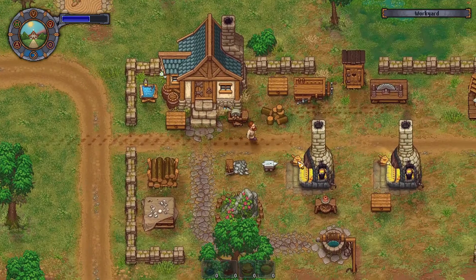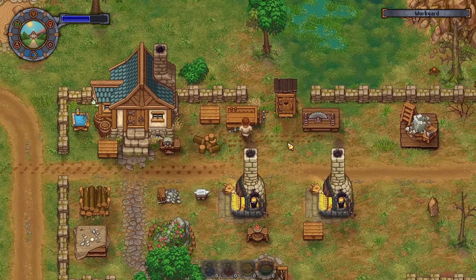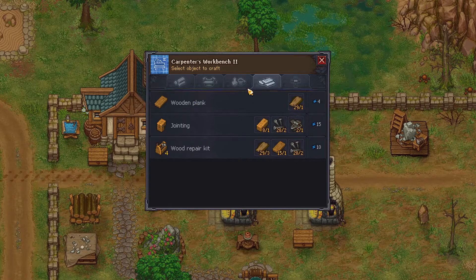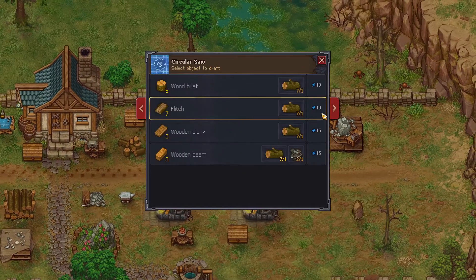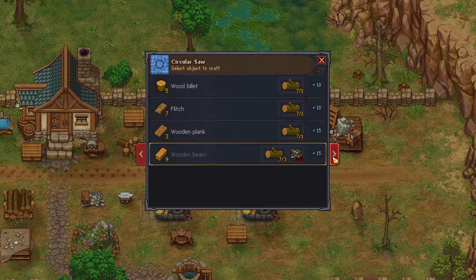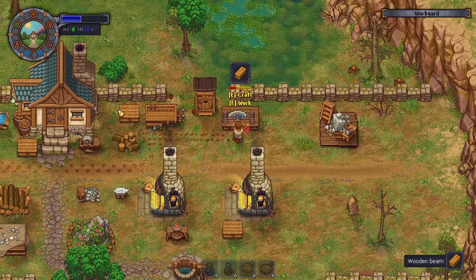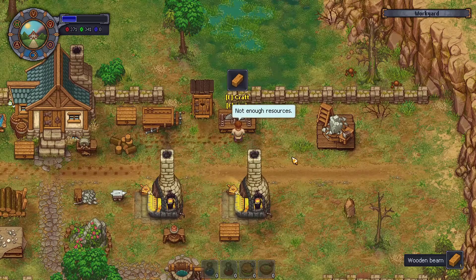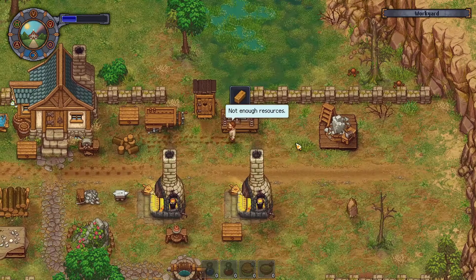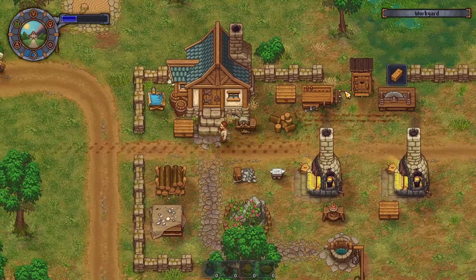I'm gonna have to make some more food too because I don't have any. I'll keep the planks on me just in case. Where are the wooden beams? Wooden beams is on this table — I can't remember how much it took, so I will make nine. Watch me have a whole bunch in the chest I didn't even check. Not enough resources? What do you mean not enough resources? Oh wait — yeah, I did have some okay. Let's go back.